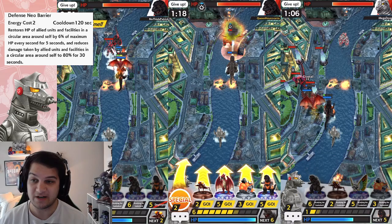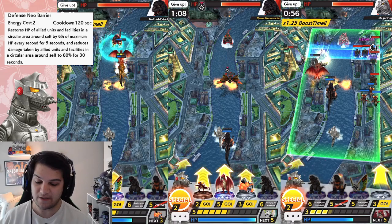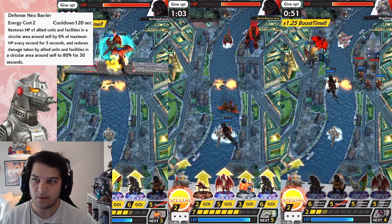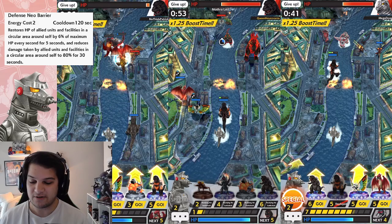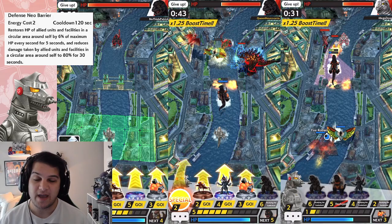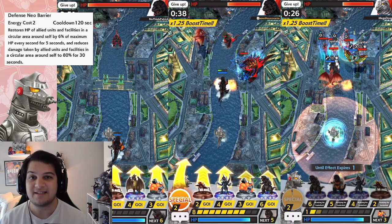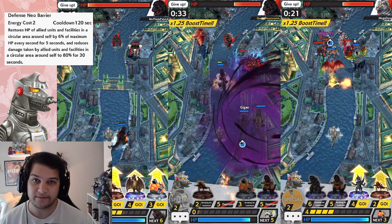That's very important. For comparison, Mothra is also two cost with a 120-second cooldown and restores 4% of maximum HP every second for 15 seconds. So this is essentially a better Mothra. More importantly, this is the first leader and actually the first character able to apply defense up to other characters. We already have two characters that give defense up to themselves — Ava Unit 1 takes 30% less damage when rushing, and Ava Unit 0 takes 70% less damage with her shield. But those are self-buffs. Mechagodzilla can apply this buff to any character within the AoE when he activates it.